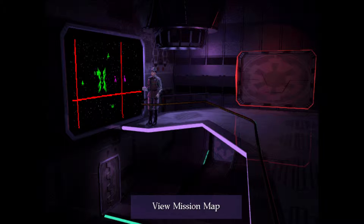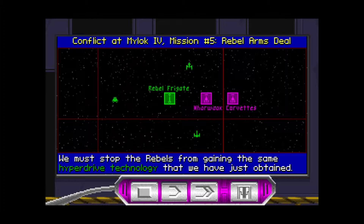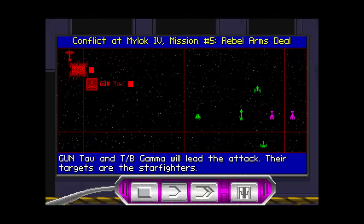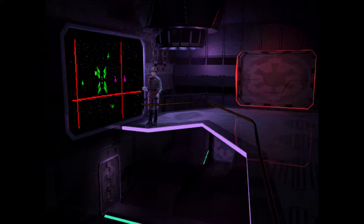The modified frigate Seamus is going to prevent a technology transfer from the Nawak to the Rebels. We must stop the Rebels from gaining the same hyperdrive technology that we have just obtained — this is very important. We should assume the Rebel Frigate is carrying a full complement of Starfighters. Assault Gunboat Group Tau and TIE Bomber Group Gamma will lead the attack; their targets are the Starfighters. I don't really want to go after the Starfighters though — I want to go after the Frigate, so that's what we're going to do.